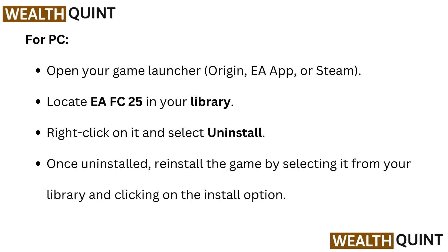For PC, open your game launcher — Origin, EA App, or Steam — and locate EA FC25 in your library. Right-click on it and select Uninstall. Once uninstalled, reinstall the game by selecting it from your library and clicking the Install option.